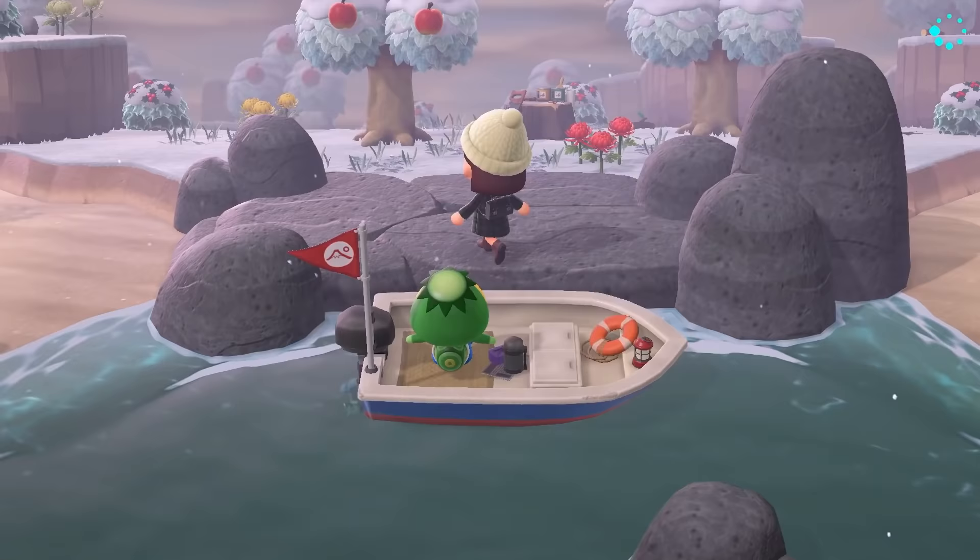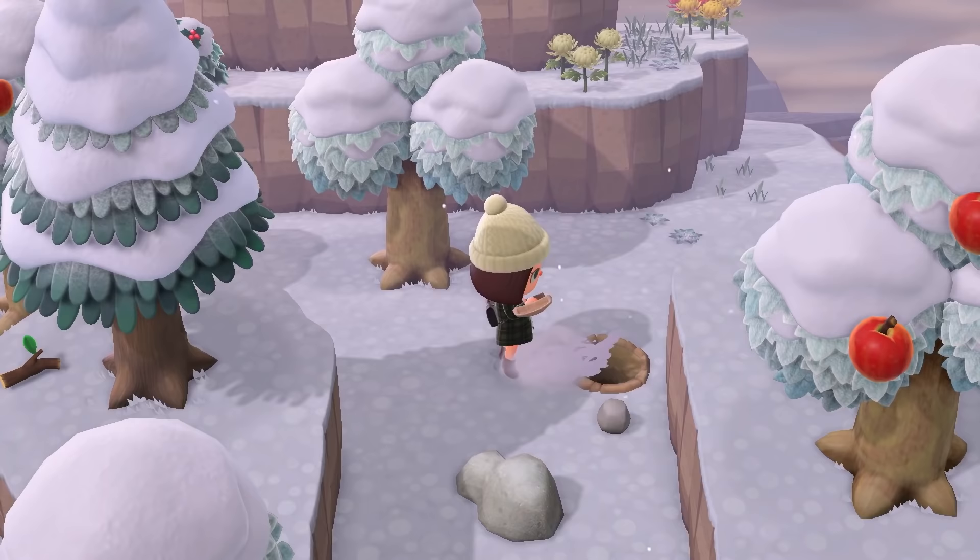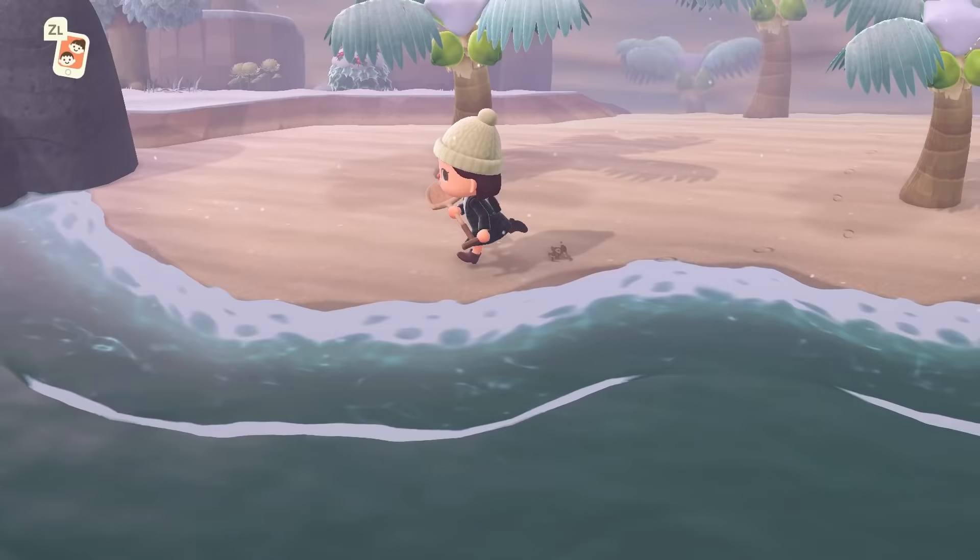If you're lucky enough, you'll find a rainy or snowy Kapp'n island. These islands will have one gyroid fragment buried as well as one fully grown, put-together gyroid. Make sure you grab both. The fully grown gyroid is the only good thing about the island — everything else there is pretty much lackluster.